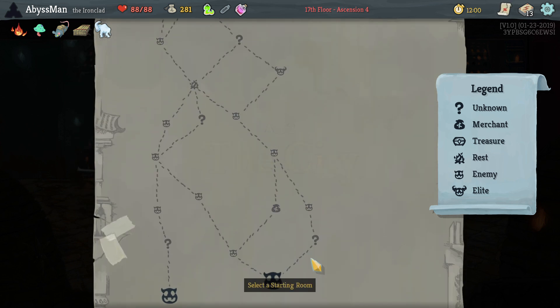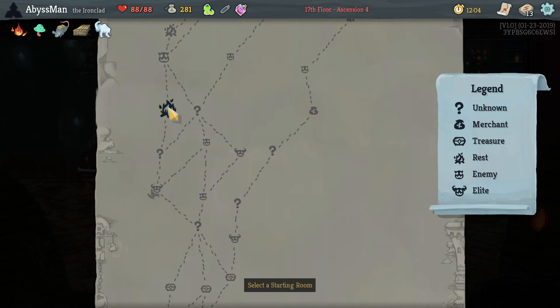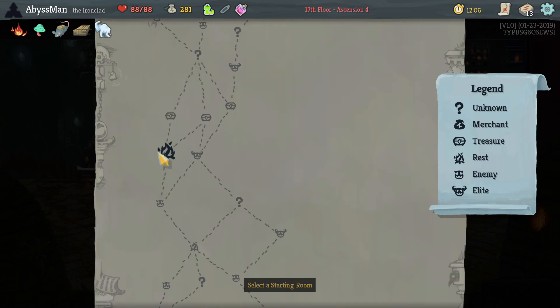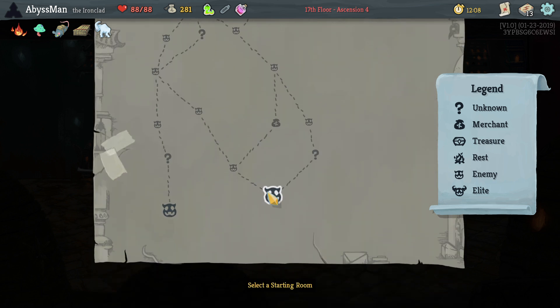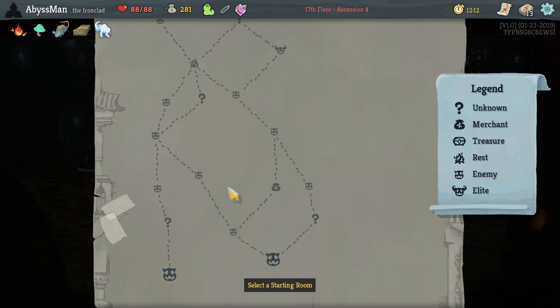Let's see — campfire, campfire, campfire, campfire, campfire, and we get to do an elite battle. Alright. So let's see... I guess the best way to do it — honestly, there is no best way to do it here. Do I want to go for the sharp?